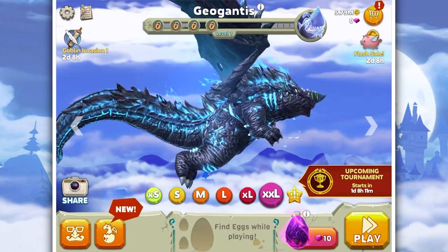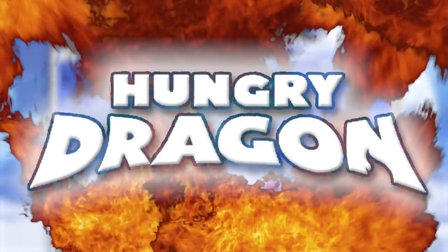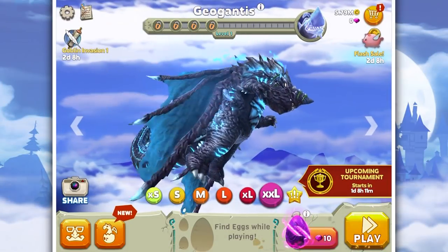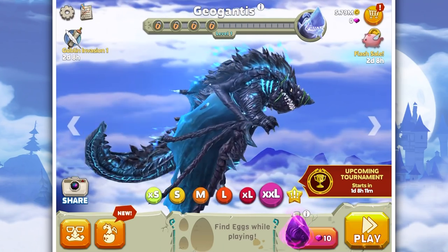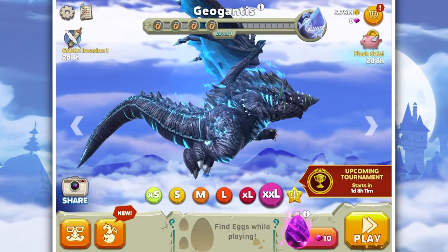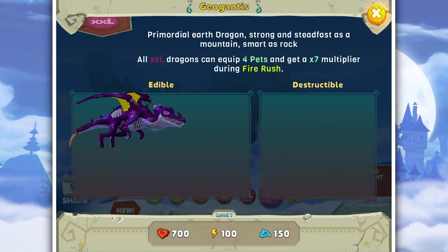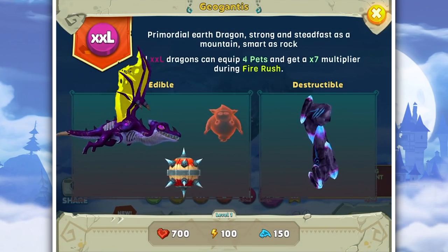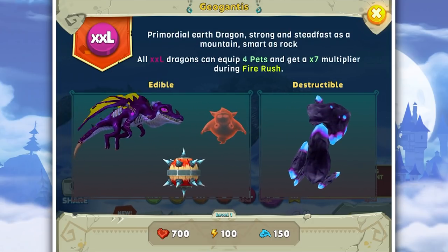Hello everybody and welcome back to another episode of Hungry Dragon. There has been a new dragon released in Hungry Dragon - it is the Geogantis dragon. This is another double XL dragon, which means it can pretty much eat everything.